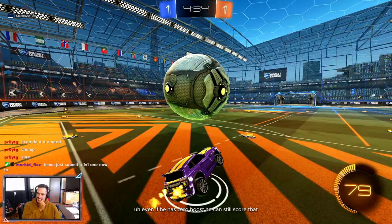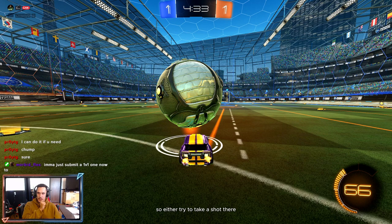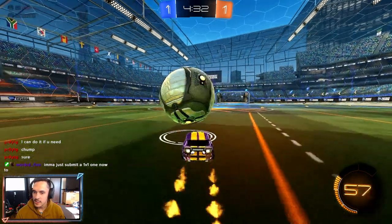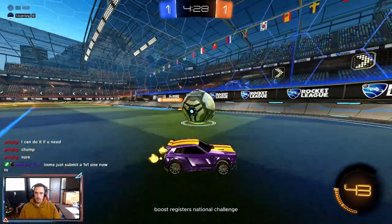Even if he has zero boost, he can still score that. If he'd gone for that he would have scored — worse comes to worse he gets the save and you're still kind of in control of the play. Or you can take the safer longer game route, carry it out, take possession, and dribble it out. The mistake is you gave him the opportunity to jump up and dunk you when you didn't have to give him that opportunity at all. Especially at a higher rank, they'd have leftover boost and instantly challenge.